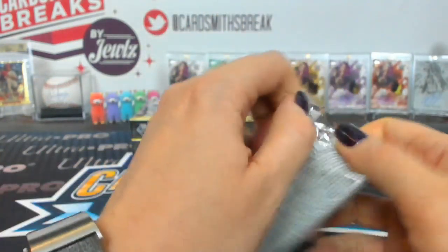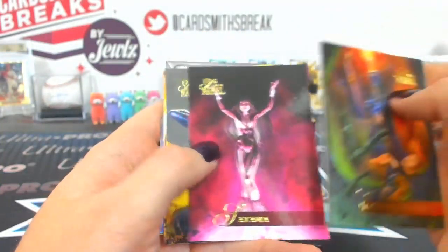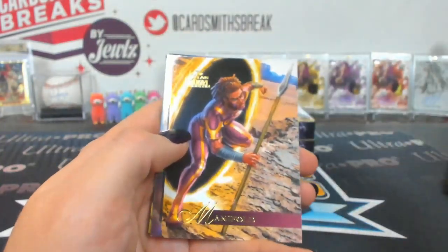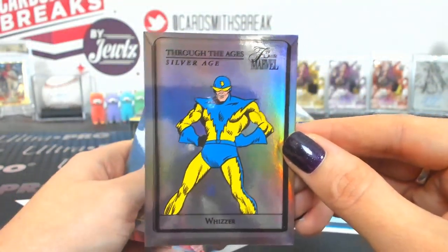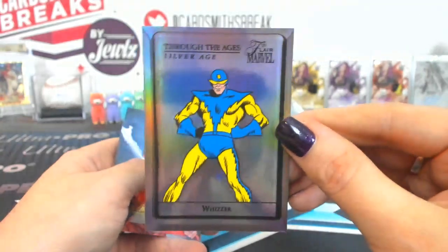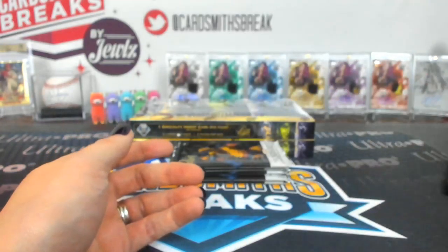Thirteen is Byron. Also Bloodstone, Satana, Synapse, Manifold. A Through the Ages Silver Age Whizzer — it cracks me up every time. Of course he's in a yellow outfit too. And a Scarlet Samurai 106 Flarium.